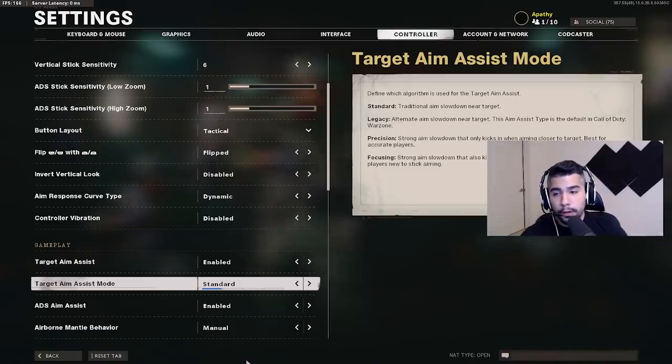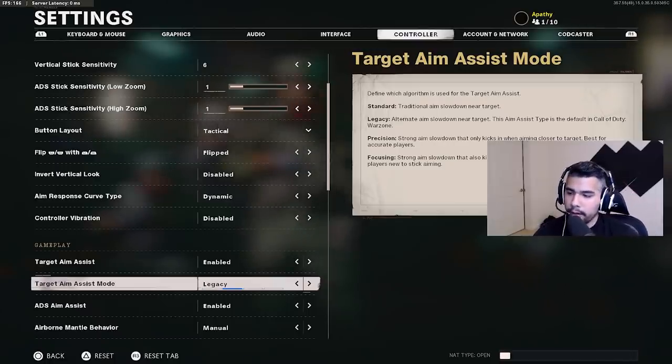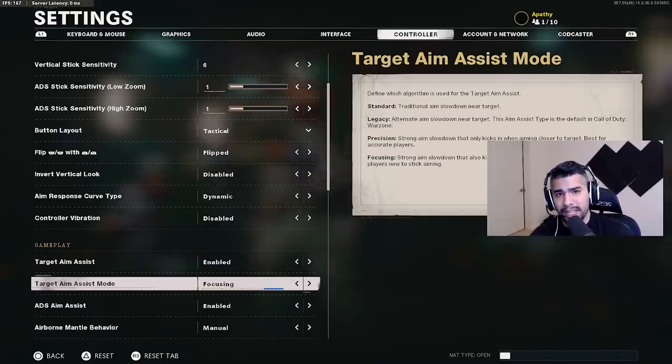What is going on guys, Apathy here back with a brand new video. Today we're going to be talking about a new setting that was implemented not too long ago. If you did not know, there are actually three target aim assist modes now. We got the standard, the legacy, the precision, and the focusing. They all do something specifically, so in today's video we're going to be talking about which is the best one and which one the pro players are using.